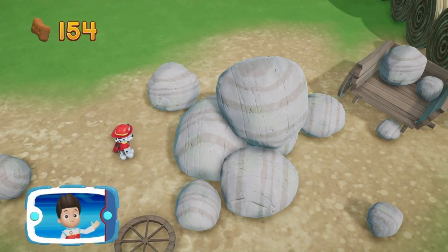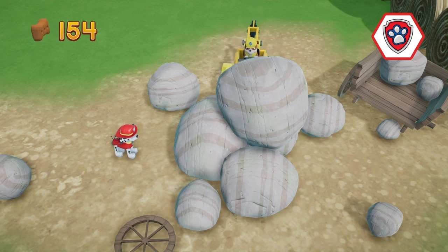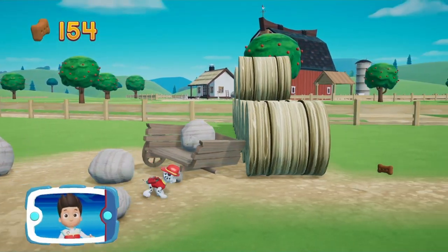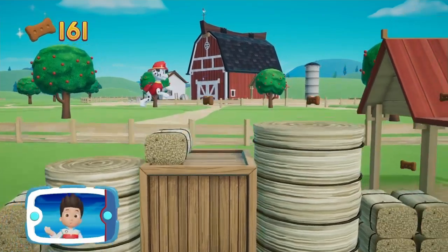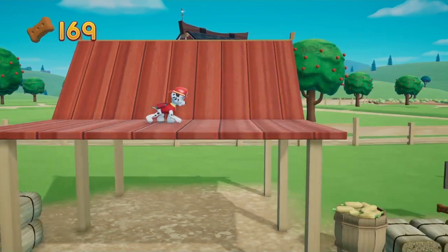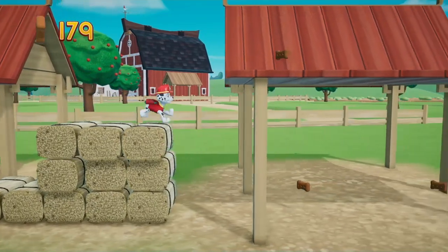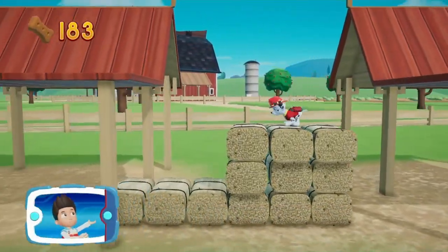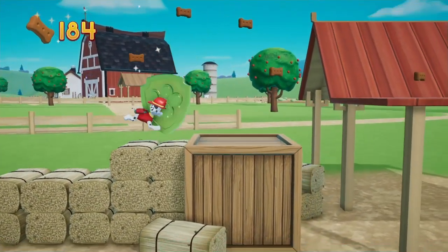These rocks are blocking the path! We need Rubble to use his digger to move them! Alright! Now we can keep moving! Collect all the pup treats you find to earn pup treat awards when you get back to the lookout! I'm detecting a golden paw print somewhere nearby! Find and collect all of the pup treats that you can! You got the golden paw print!